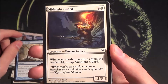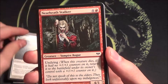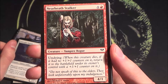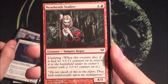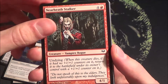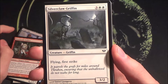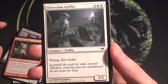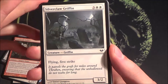Midnight Guard taps itself — not too special. Undying is of course one of the mechanics of the whole block: it comes back from the dead with a +1/+1 counter, a really strong ability. The uncommons and rares with undying are really annoying. Then a flying first-strike griffin card — a 3/2 — not bad, but for five mana it could be better. Still playable though.